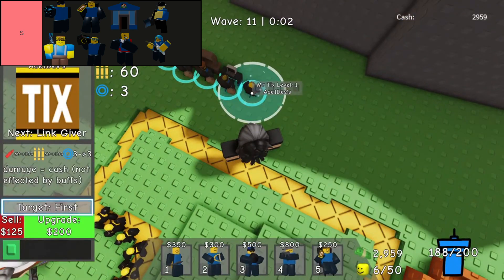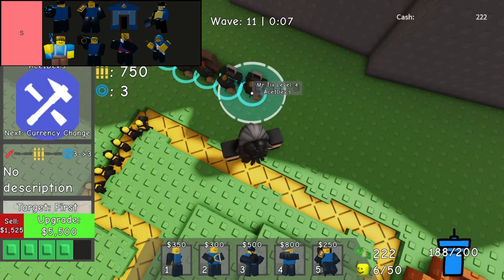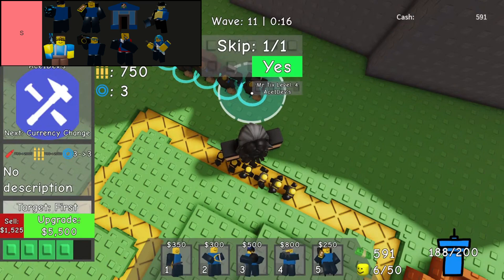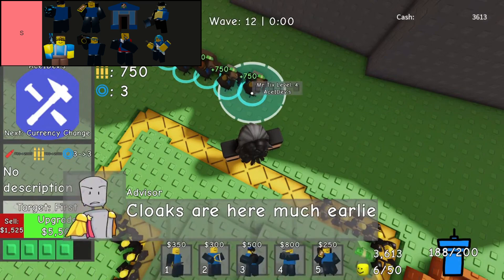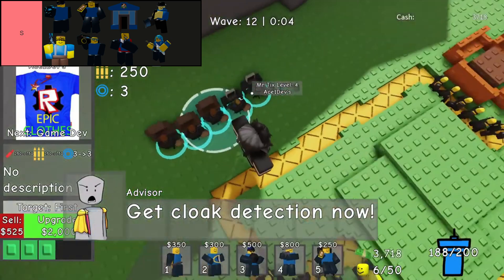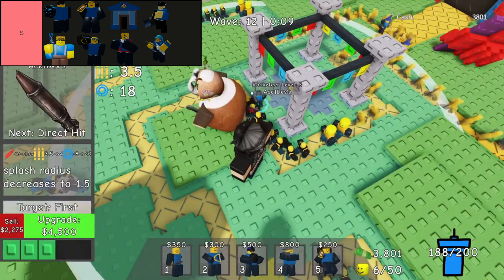S-tier towers reign supreme as the pinnacle of strategic choices. These towers are the crown jewels of your arsenal, boasting exceptional capabilities that make them stand out from the rest. When scouring the unit shop, these towers are the ones you eagerly seek to bolster your defenses, ensuring they secure a coveted place on your bottom bar. Whether it's their unrivaled power, unique abilities, or unparalleled synergy with other units, S-tier towers are undeniably the cornerstone of any successful defense strategy.